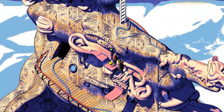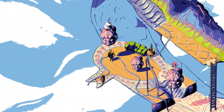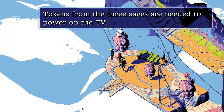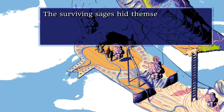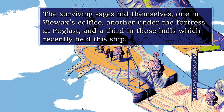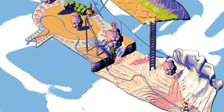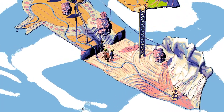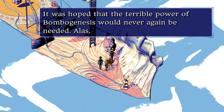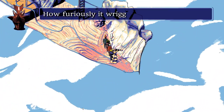Done collecting new coins, they go inside and read the lore: three sage tokens are needed to power on the TV. The surviving sages hid themselves — one in Viewx's Edifice, one under the fortress at Foglast, and a third in the halls that recently held the ship. A preparatory gesture is needed to bring out the potential of Bombogenesis.